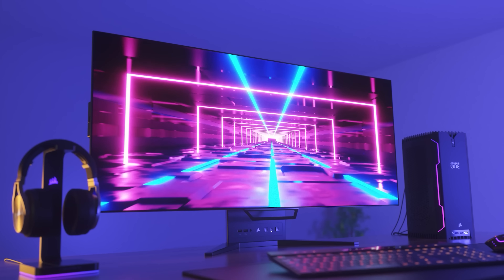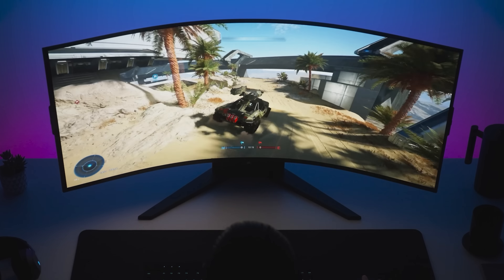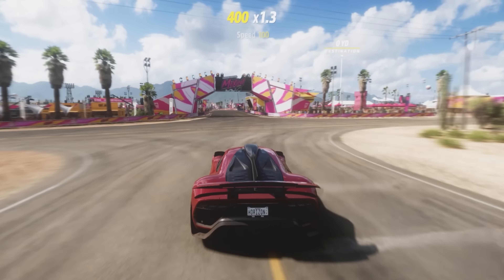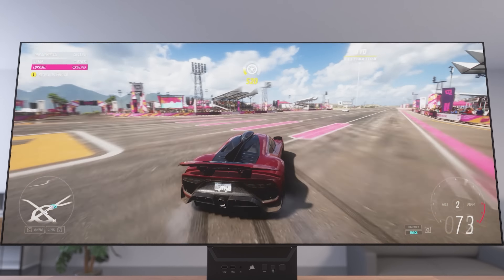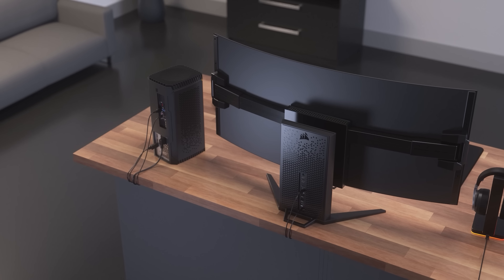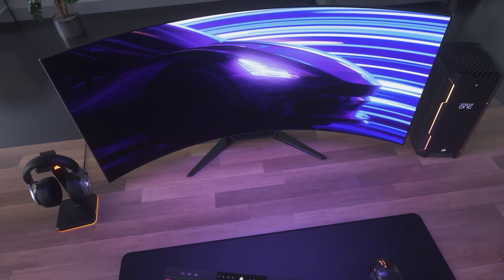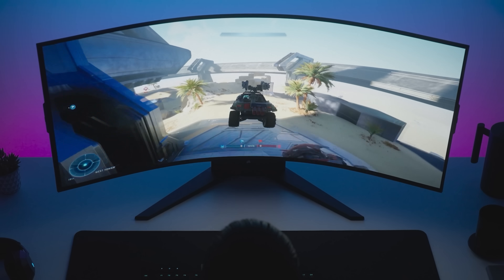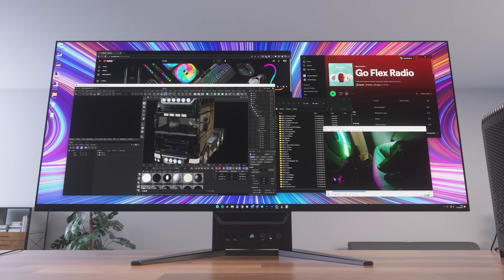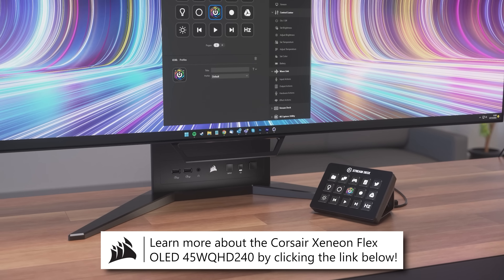Before we wrap this one up, consider learning more about Corsair's Xenion Flex OLED gaming monitor, designed to be bendable by the user from flat to a curve of 800R. At 45 inches with a 21-by-9 aspect ratio it's sure to impress, with LG OLED technology, 240 Hz refresh rate, incredible HDR and contrast, and an extremely fast 30-microsecond gray-to-gray response time. It features NVIDIA G-Sync and AMD FreeSync Premium certification. Learn more about the Corsair Xenion Flex 45 WQHD 240 by clicking the link below.